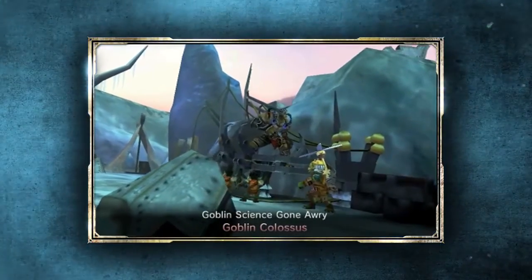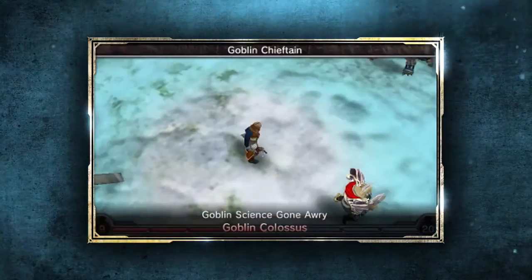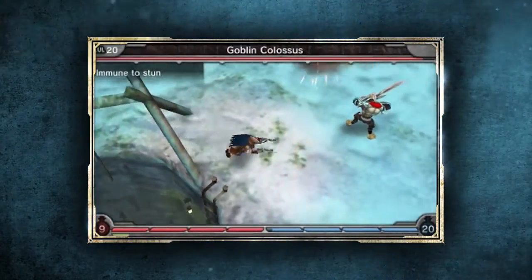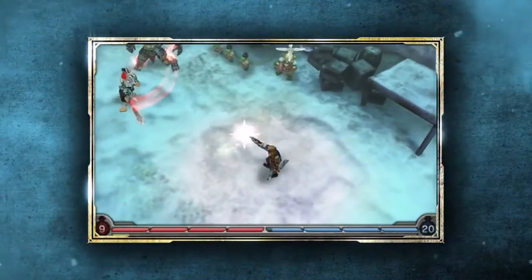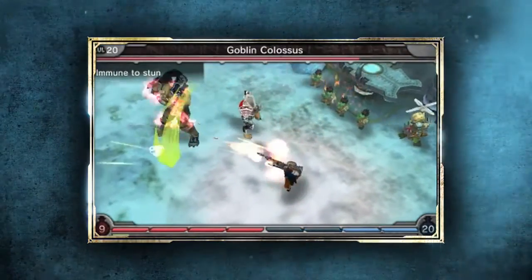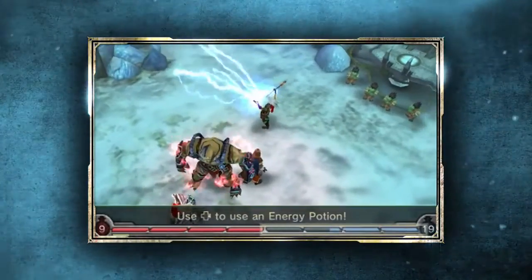Unfortunately, something goes terribly wrong, and we're left to clean up the mess. The goblin colossus attacks actually resemble some of the experiments you helped the goblin scientist complete. The goblin colossus also becomes more dangerous as he nears death — he has a desperation buff that boosts his damage potential when he's low on health. One cool thing to note is that all buffs are shared between party members at certain distances when they're at their max level.